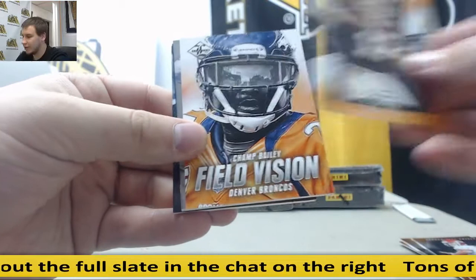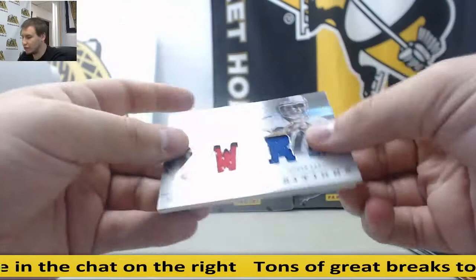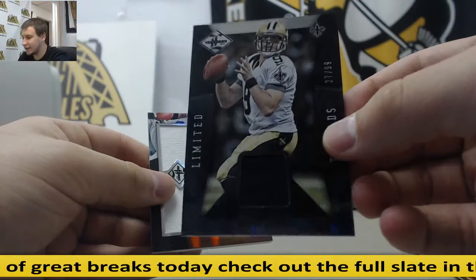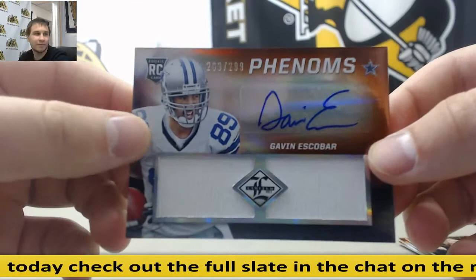Andre Risen, Eli Manning, Alex Smith, and Jim Kelly. Field Vision — Champ Bailey. Another duel that will random — nice one here — Jerry Rice and Steve Largent, duel jersey to 49. For the Saints, Drew Brees, to 99. And for the Cowboys, 299 — rookie patch auto, Gavin Escobar.